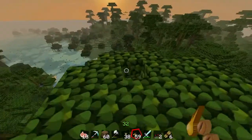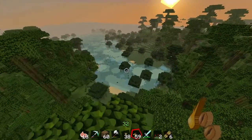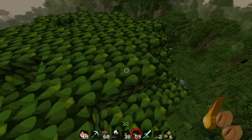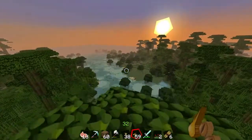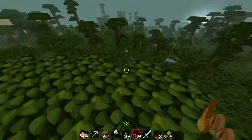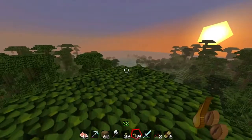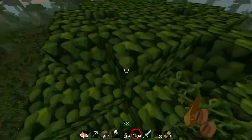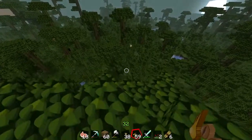These biomes are good for beginners because there's tons of trees, usually a decent amount of flat land, and if there's not you can clear it out pretty easily. There's lots of water, and the swamp has mushrooms which makes it easier to get food. Snow just looks cool, and the regular forest is very popular because it's just easy to build on.